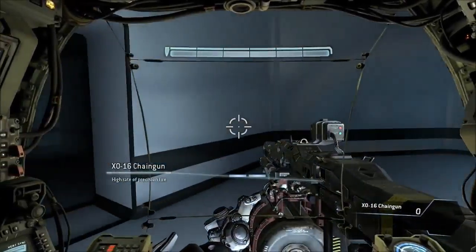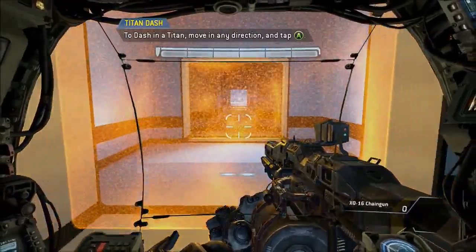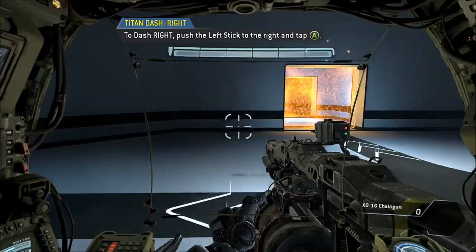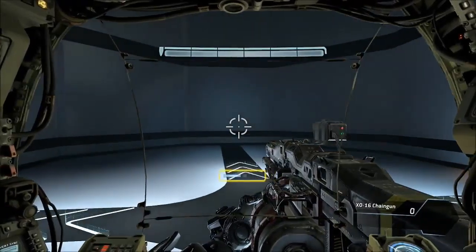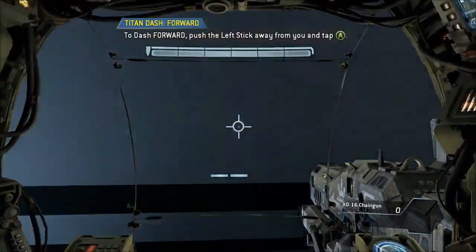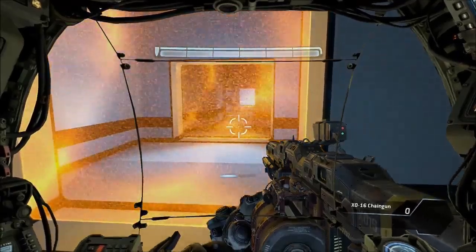Titans can dash laterally to perform fast directional changes. To proceed, please dash in any direction you like. Please dash to the left. Dash to your right. The dash meter is located beneath the crosshair on the Titan cockpit display. Each blue box represents one dash. Dash forward. Good job. Please proceed to the exit.